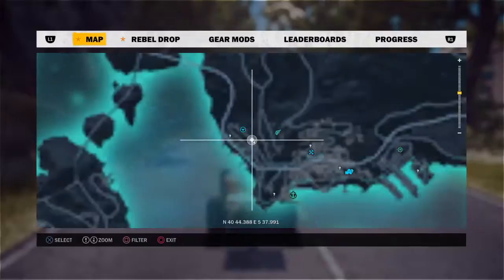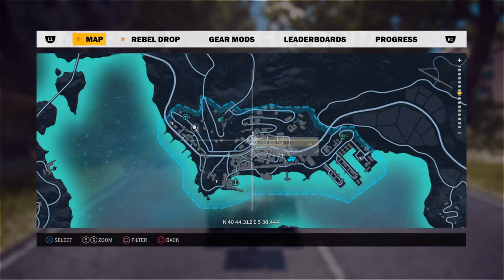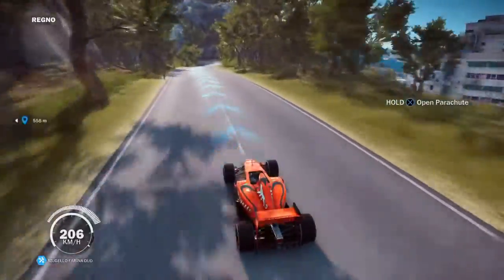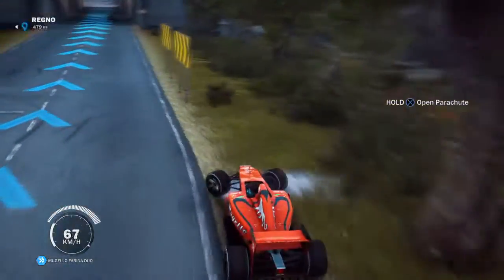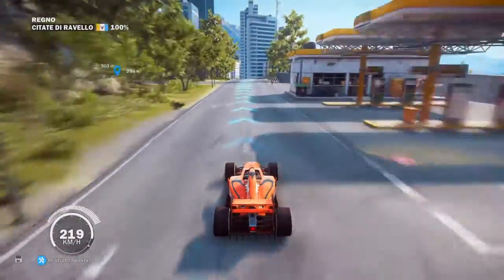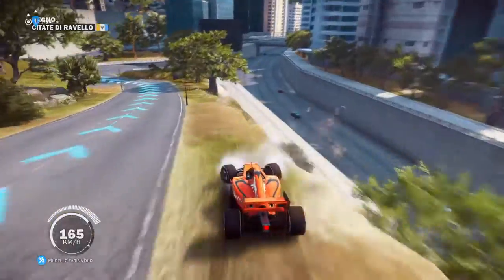When you've done that, you go to the garage — which is not far away — place the waypoint, go to the garage, and then you'll put it in your garage, which I'm going to do now. So you go down here.